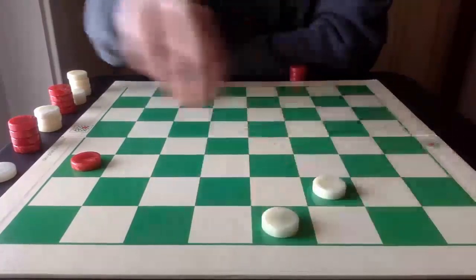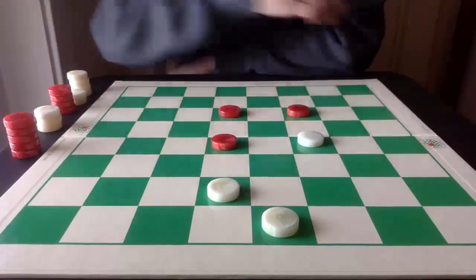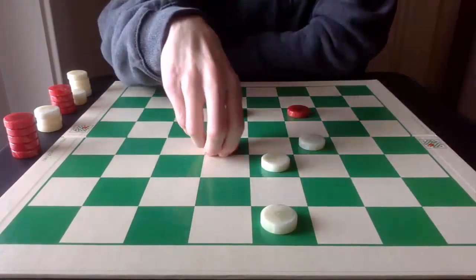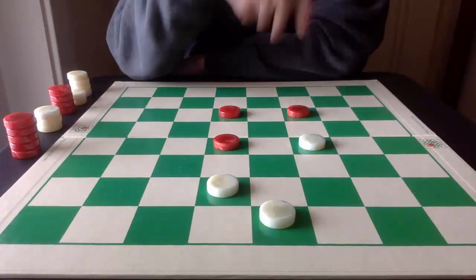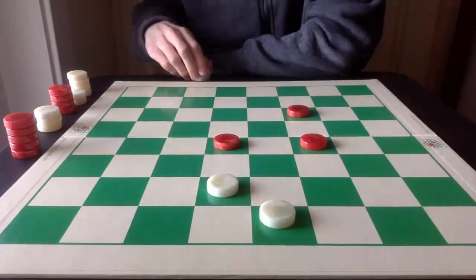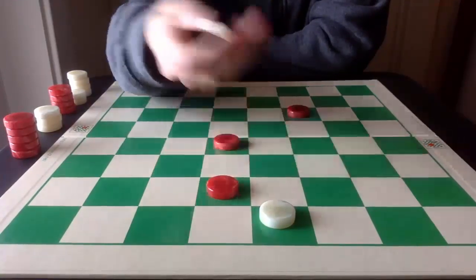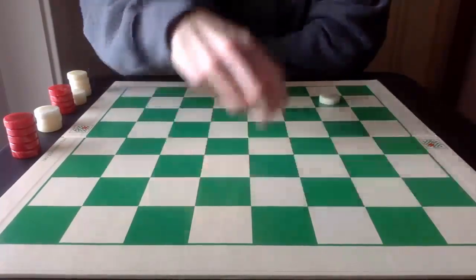Here are a couple more examples. It's three against three. White can just come up or pitch, but we want to try to win — and there is a win on the board. Instead, White pitches this piece, then pitches this piece. Now it doesn't matter which jump Red takes — we'll go over both. If Red goes here, White just has one piece left, but it's all it needs to execute the triple jump: one, two, and three. The game is over.